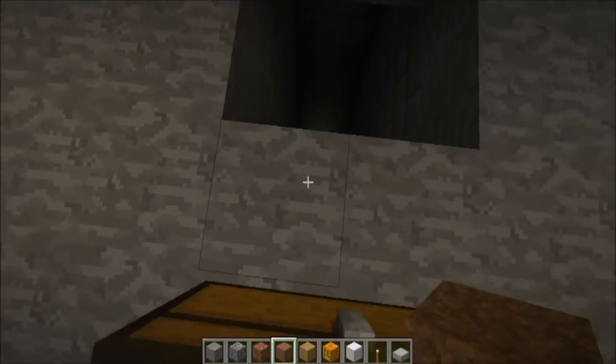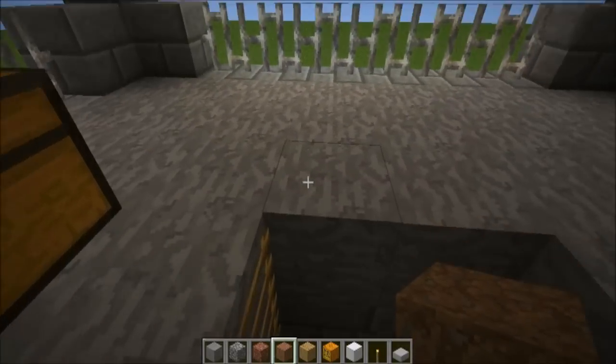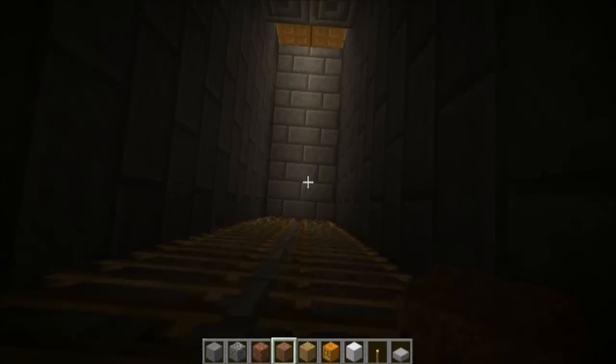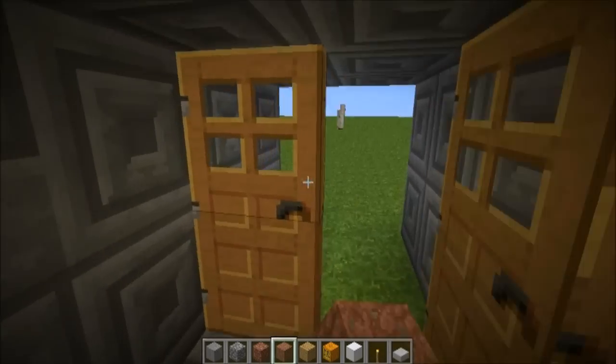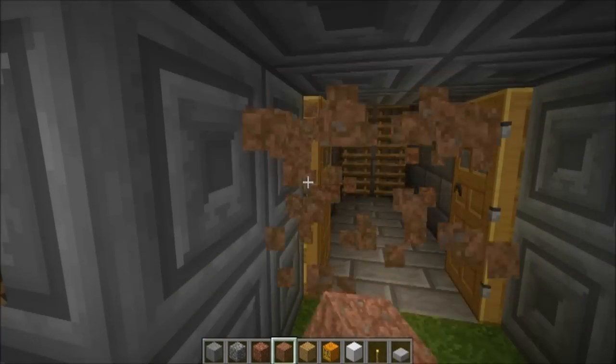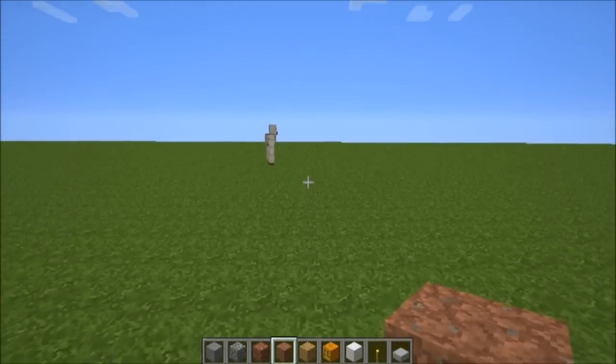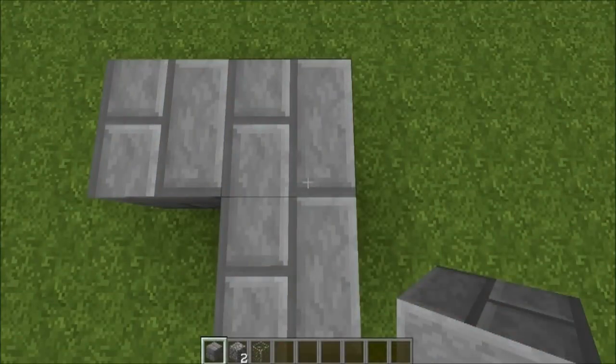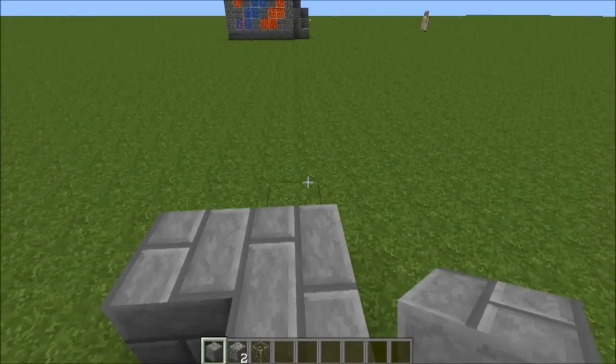So let's get started on this tutorial. There will be two versions: the version used for a fort on the corner and the one that is just solitary, like this one. To get started, you are going to need an eight by eight.